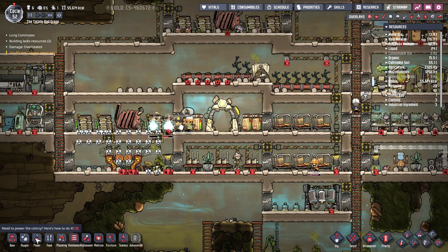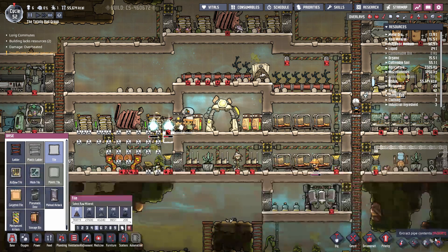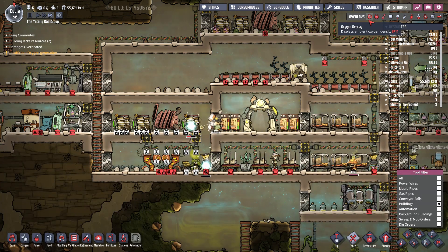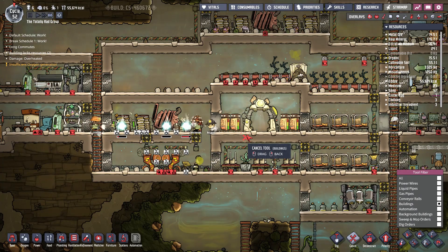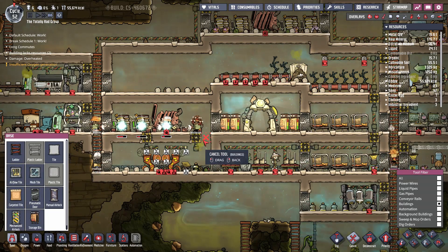No, no, no, no — don't deconstruct the tile! Cancel buildings. I just want you to deconstruct these buildings up here and down here, not the tile. I'm sure I'll need the rooms for something.